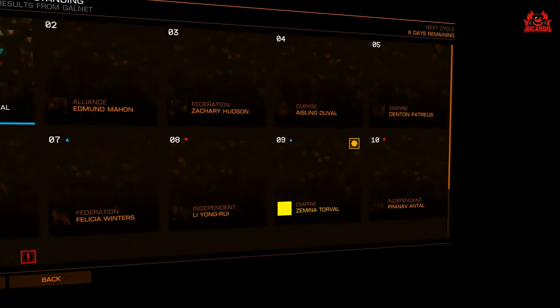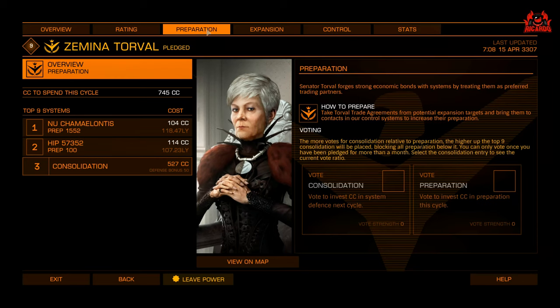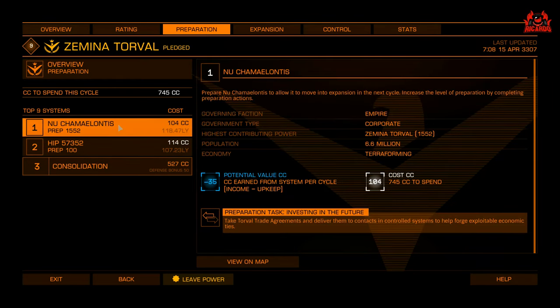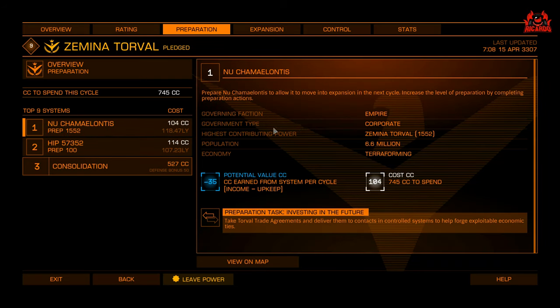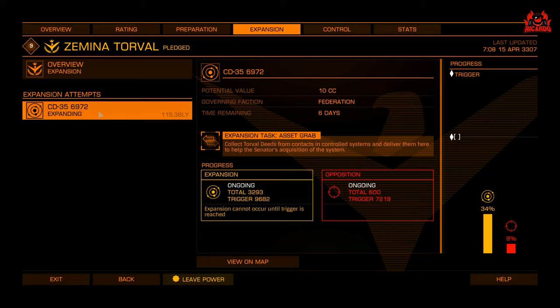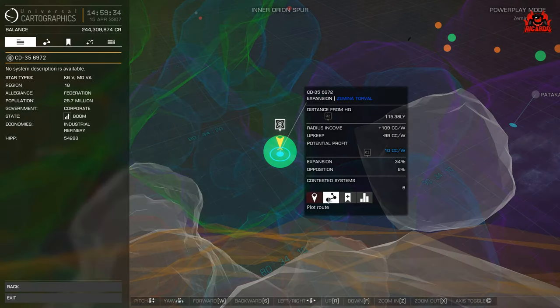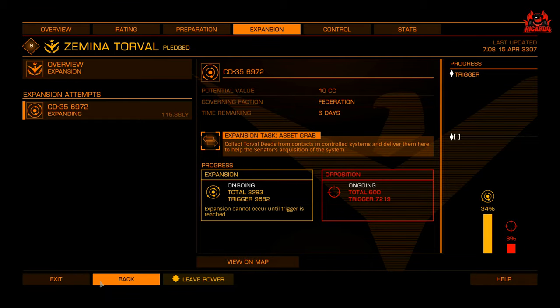Go into Zemina Torval's profile and look at preparation, expansion, and control to find where you can take these items — ideally somewhere only a couple of jumps away. Otherwise you'll have to look at fitting a guardian frameshift drive booster or a fuel scoop, which eats into your inventory. Once you've found your destination, get into space and head to that system needing those expansion, preparation, or control documents.